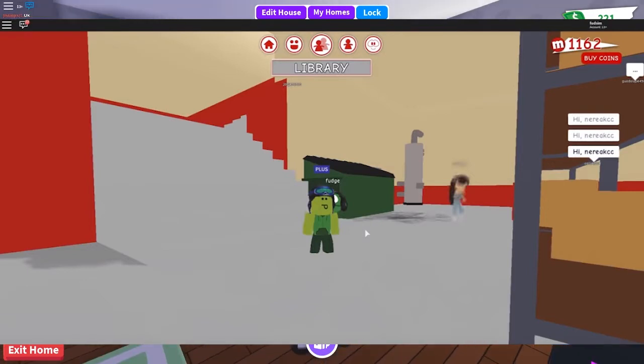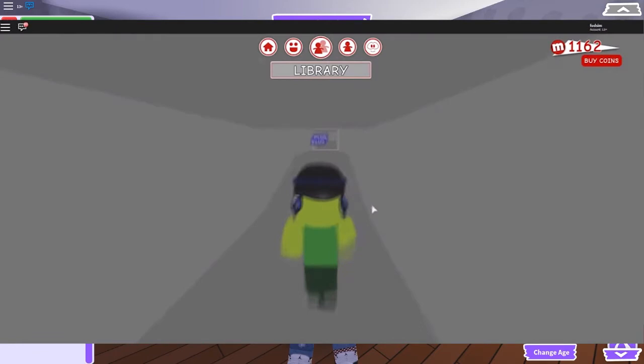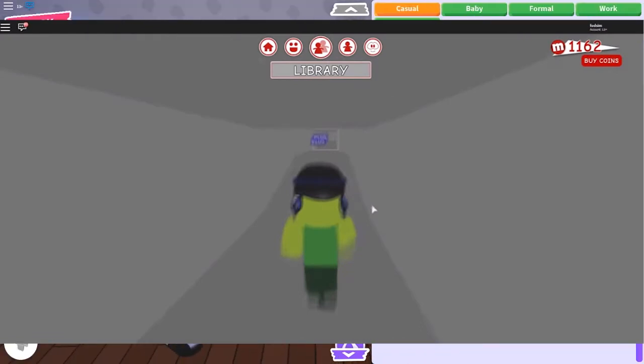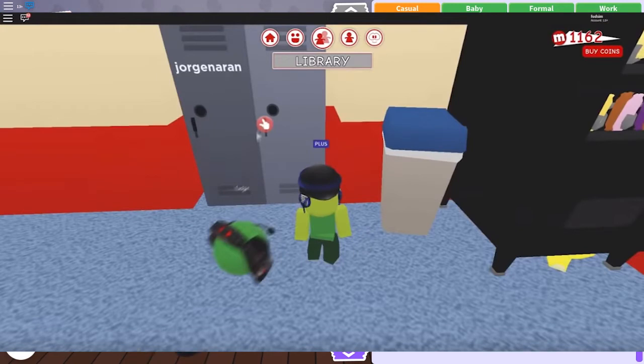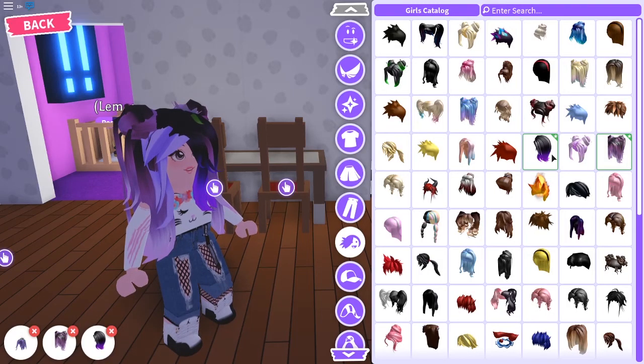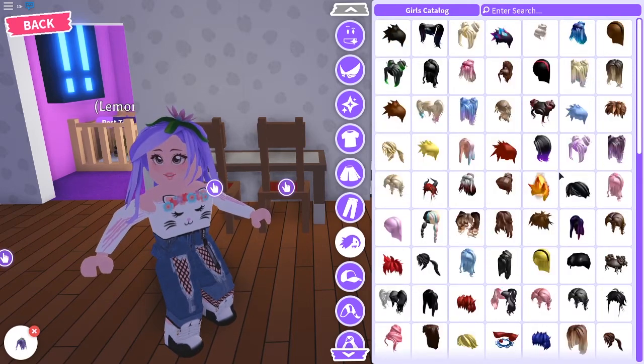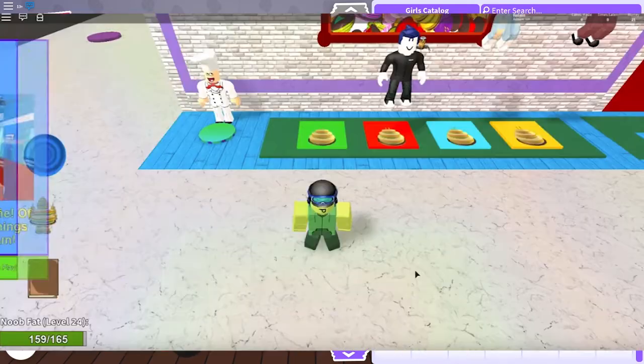Number five is MeepCity again. You can actually get to a locked gaming room through the basement as well, but this time the vent is on the ground. Turn to your right once you walk down into the basement and there should be a vent on the ground behind some boxes. Go through the vent and eventually you will reach the gaming room. There is a locker down there and you can name that locker for yourself, but you have to go through the vent each time to get to it.